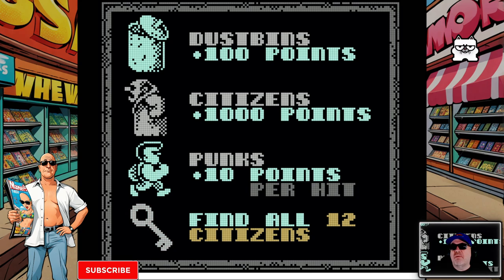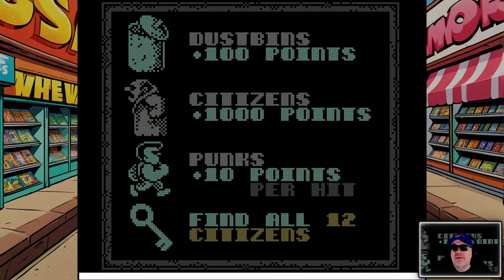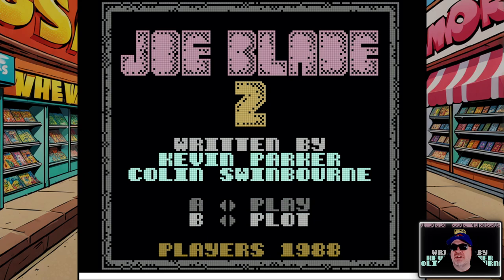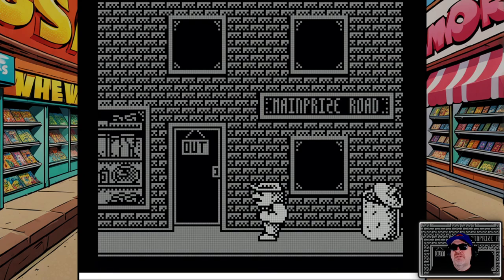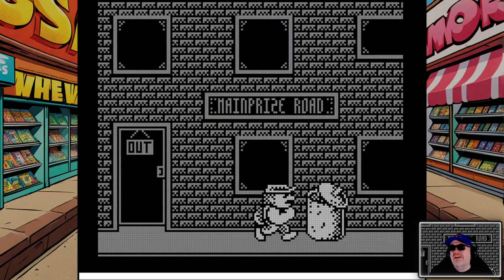These must be points — 100 points for dustbins. If we rescue citizens we get a thousand points. A citizen looks like the one on the left — he looks awfully similar to someone going out to buy his girly magazines in 1995. We've got the punks, and if we get 12 citizens we get a key. Let's skip past that. There's more info here — big colorful sprites. Look at that, Main Prize Road!